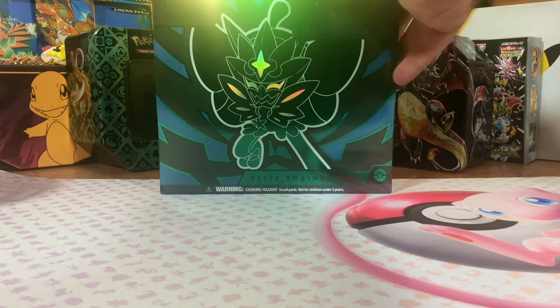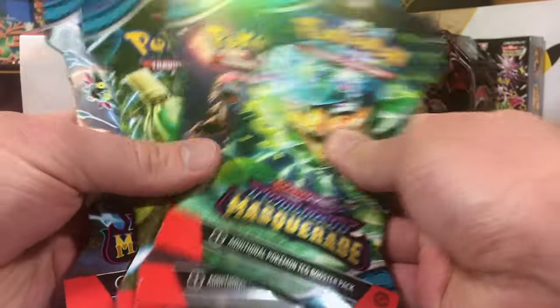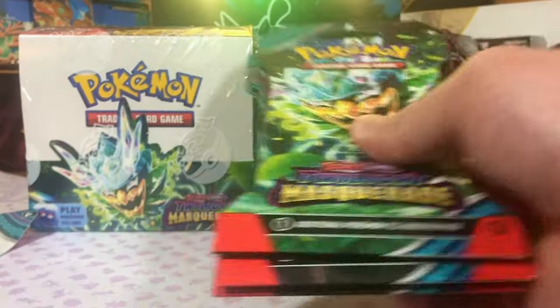Today it's Twilight Masquerade day. We got ETBs, booster boxes, blisters, and the sleeved booster pack art set. We got tons of packs to rip open. Let's get into it.